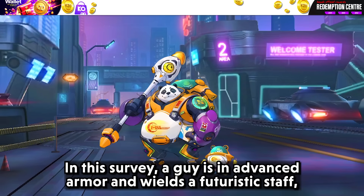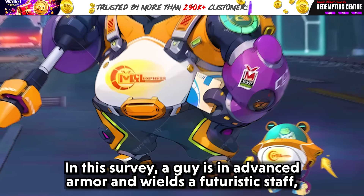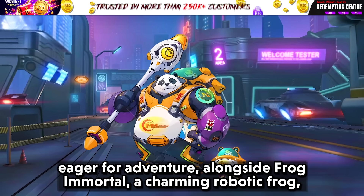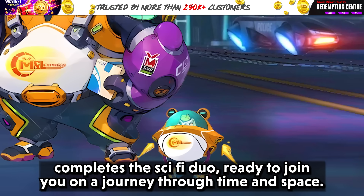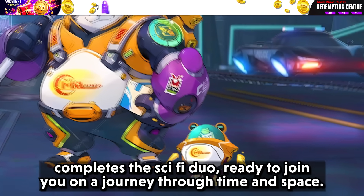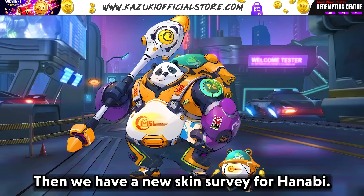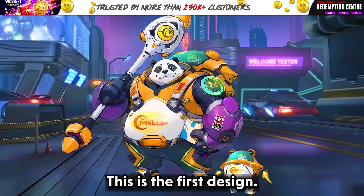Time Tour Guide: Akai is in advanced armor wielding a futuristic staff eager for adventure, alongside Frog Immortal — a charming robotic frog — completing the sci-fi duo, ready to journey through time and space. Then we have a new skin survey for Hanabi, with the first design portraying her as a powerful warrior surrounded by a mystical fox aura, with flaming and shadowy armor showcasing her command over fire and darkness.